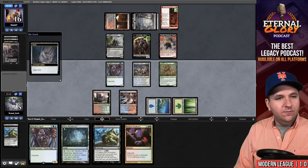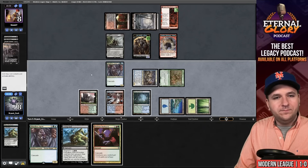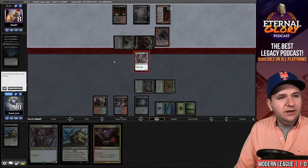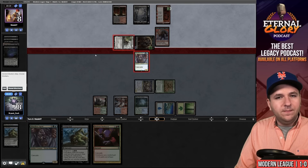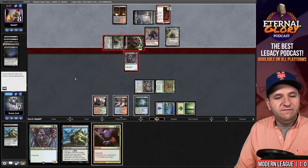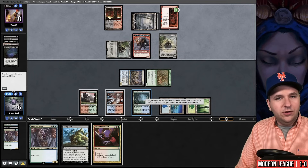Let's just sacrifice the food now. Swing, swing — getting in for eight, no block, they're going to take it. Orcish Bowmasters and Leyline of the Void. They have Fury, Feign Death, and one unknown. I'll block the zombie token. They discarded the Bowmasters. I still think I want to block the zombie because if I have to Living End again, they're not getting back more stuff. They don't have Feign Death Fury here. I'm at six life and I think I'm going to go down to five.